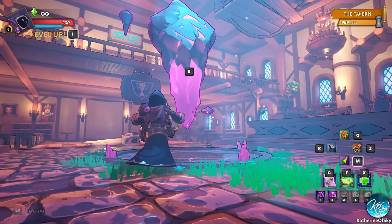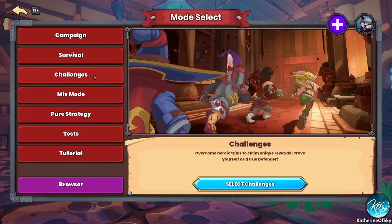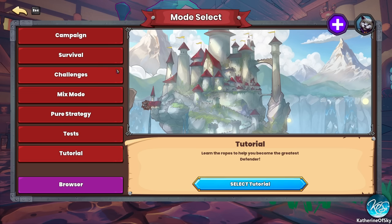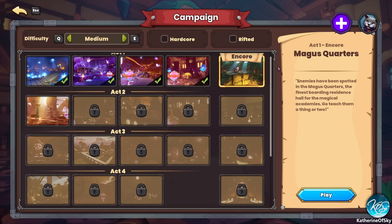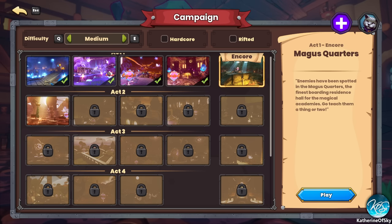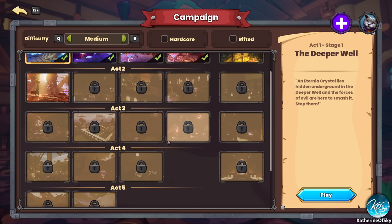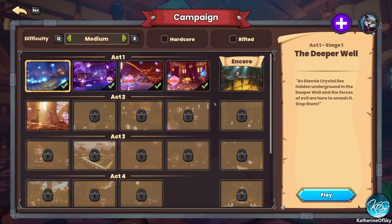We have campaign, survival, challenges, mix mode, pure strategy — I like this idea of only defenses — tests, and then there's a tutorial. I've been playing campaign mode and I've completed these so far. The next is Magus Quarters — that's a fun map. It's not just a simple cash grab; there are different maps. The Deeper Well and Alchemical Labs and Magus Quarters we know. Ancient Mines is new and Lava Mines are brand new. I would not recommend Hardcore by the way — it's very easy to die. Rifted enemies spawn with greater strength and increased difficulties and increase the quantity of dropped items.